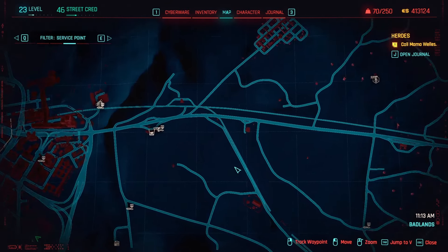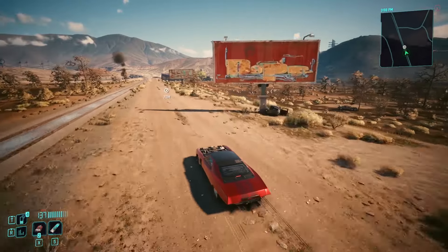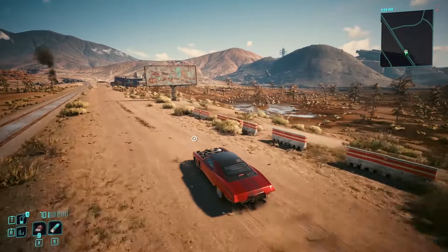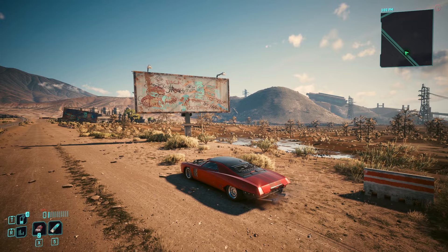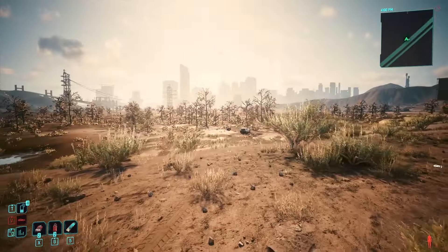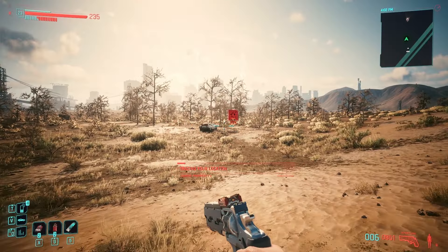Moving over to the Badlands, one perk shard can be found in this hidden gem. Set a waypoint here, then drive over there. Stop by the empty billboard filled with graffiti. Look around the area until you find a lone drone floating around. Deal with it, then loot the body nearby.